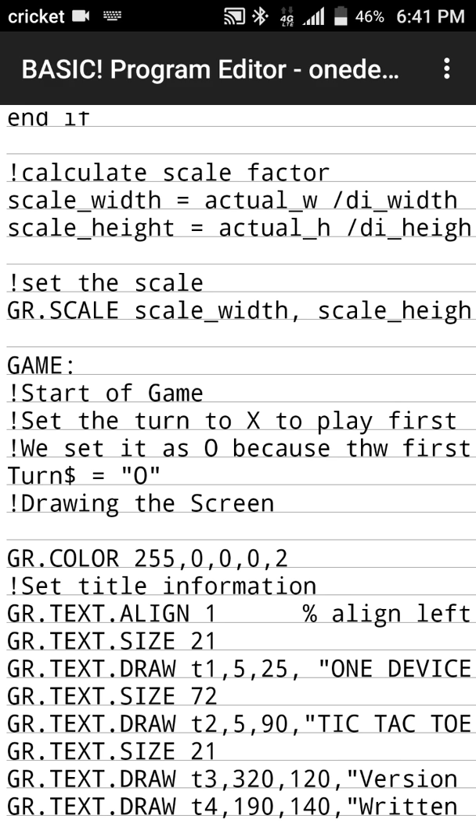Now we start drawing the screen. The way RFO Basic handles colors and graphics is you set a color any time you want to change it. Since this game is mostly black, we set the color for black just once. The first value, 255, is opacity — we want full opacity — then it's regular RGB values, so 0, 0, 0 is black. The value 2 is for fill and stroke, which turns those features on.